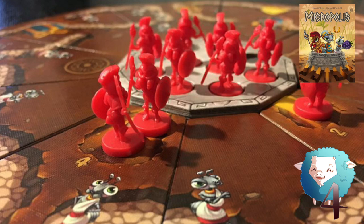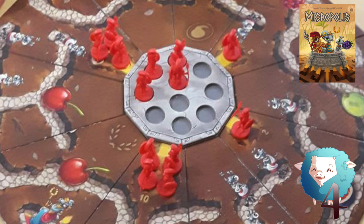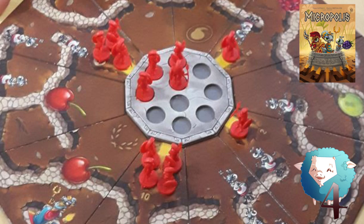Number four is Micropolis. The theming isn't necessarily the strongest here, but it's a really solid game from Bruno Catala. You draft pieces from the middle of the table and build your own ant colony, connecting different paths and scoring points based on what is on those paths. It's a solid filler-style game with really cool-looking components and little ants that you place on the board. I think a lot of people will really like it.